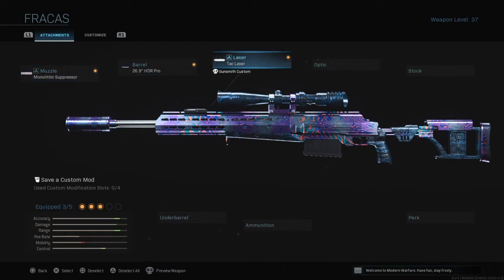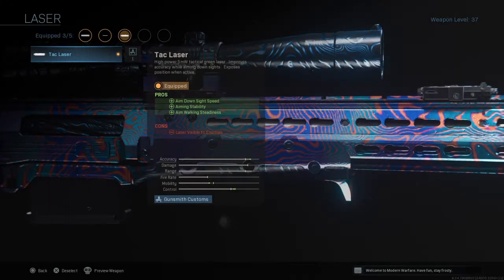Now as for the last mandatory attachment, that is going to be the TAC laser. The reason being is because in most cases you're going to be sniping people from a long distance away, so the enemy player won't even be able to see your laser. So really this is all pros and no cons. You get that aim down sight speed, you get the aiming stability, which is very useful for snipers, and you get the aim walking steadiness.